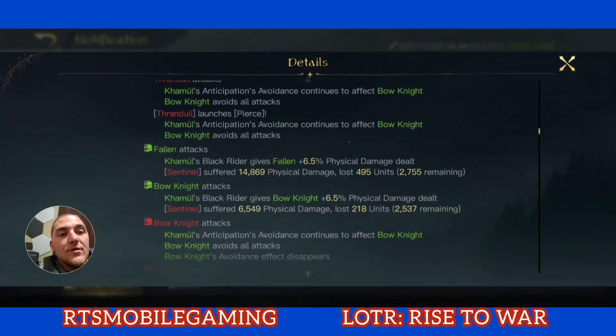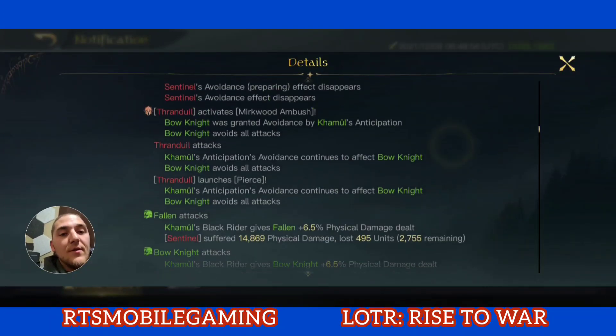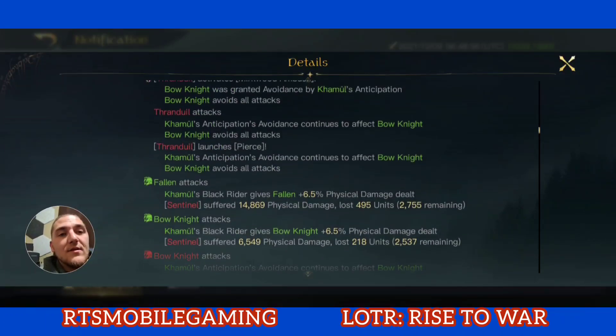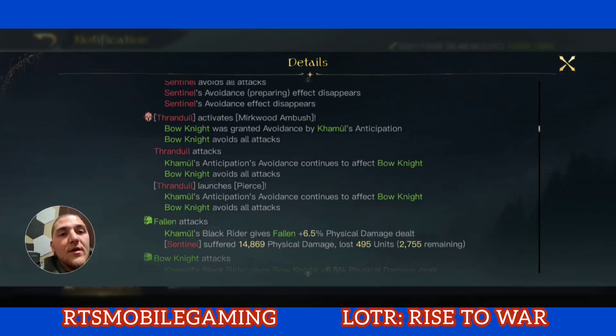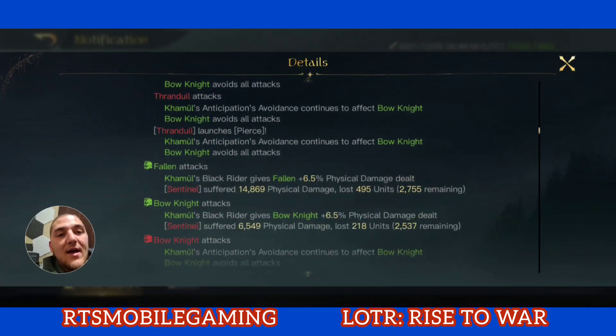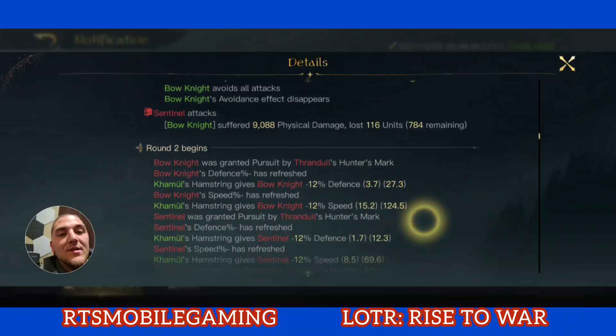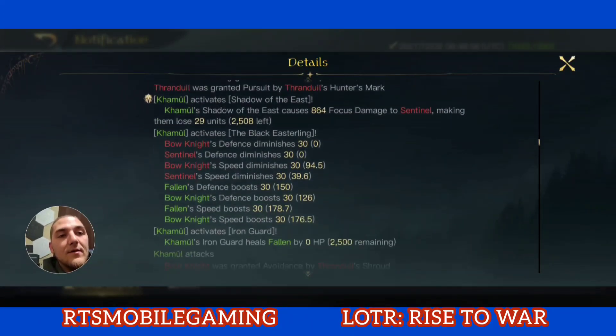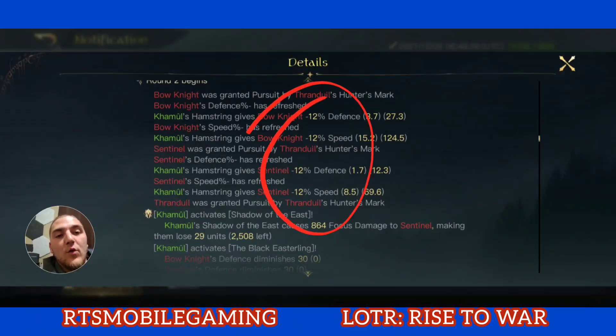The Fallen attack with the first stack of Black Rider, hitting for 14,800. The Bow Knight is dodging attacks. All of the damage attacked my Bow Knights, which means my Fallen didn't get their damage boost. Here's another 6% stack — we're at a total of 12% negative defense and speed for the enemy.